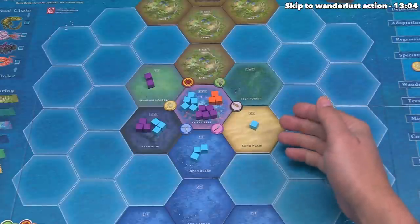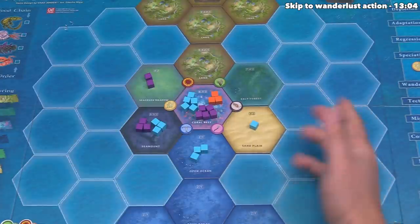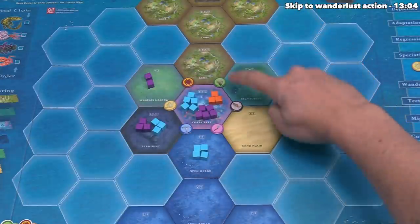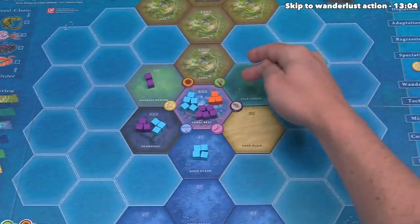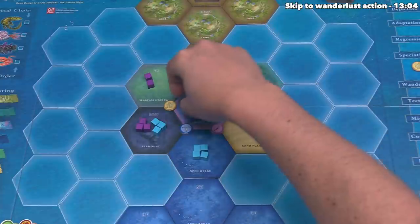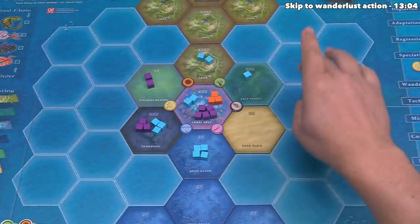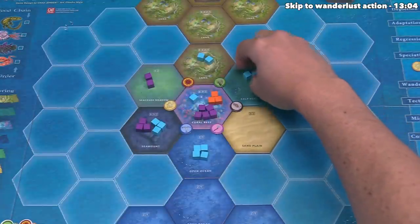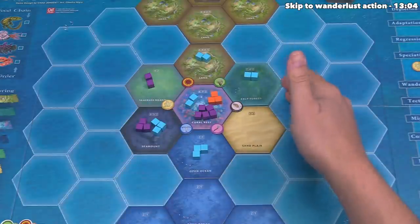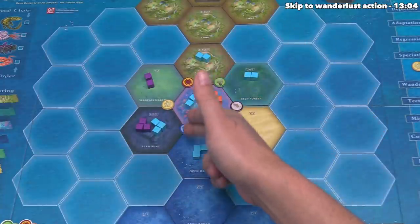The fact that a species is endangered only comes into play when extinction events happen or other special cards, and those only happen when people do an evolution action. Since that might be coming up soon, I don't think it makes sense to push a cube into an endangered spot. Instead, let's head in this direction — there is an algae element touching this land and this kelp forest, which means our species cubes would be thriving on each of those tiles. Let's move two over to the land and one over to the kelp forest, then another cube to make two in each kelp forest area, and with our last move send one from the open ocean back into the coral reef. Our migration of up to five cubes is done, and all of our cubes are currently thriving.